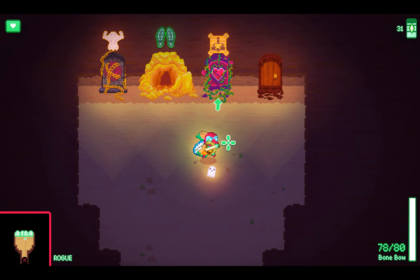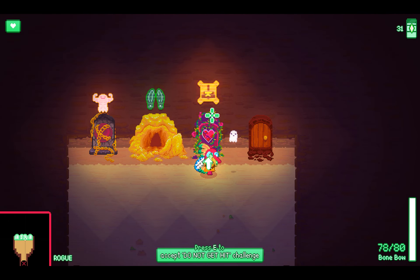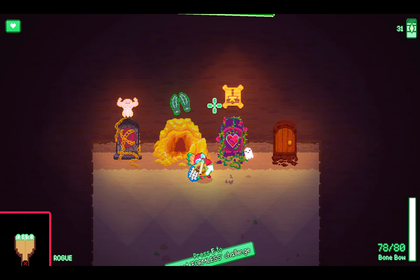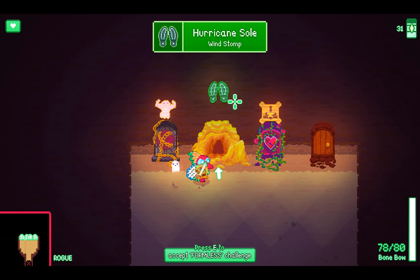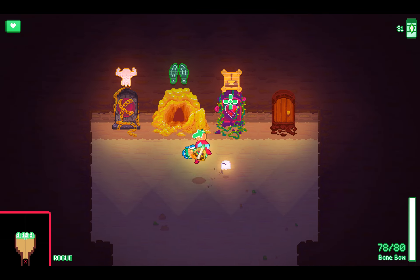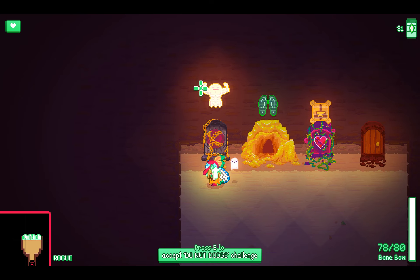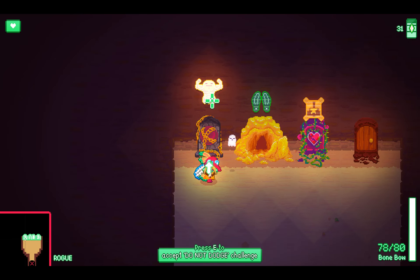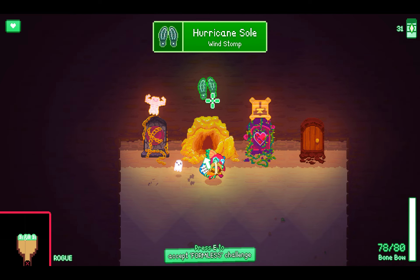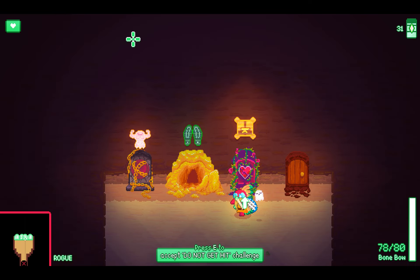This is a challenge room. Accept Do Not Get Hit Challenge — I get a free upgrade. The formless challenge: whenever you stomp on top of an enemy it does something extra. Do Not Dodge Challenge: whenever you get hit, it refreshes all your health and ammo. So the Do Not Get Hit challenge is best here because we're basically one-shotted.